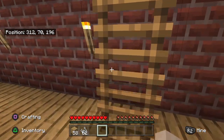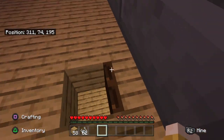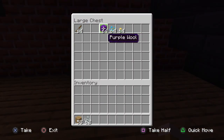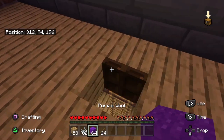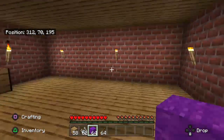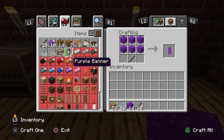So once we've got the loom, we need banners. To make a banner we need six wool and one stick. I've already got the wool. So six wool and one stick to make the banner, and it's here. We can just press it because we only need one for today.